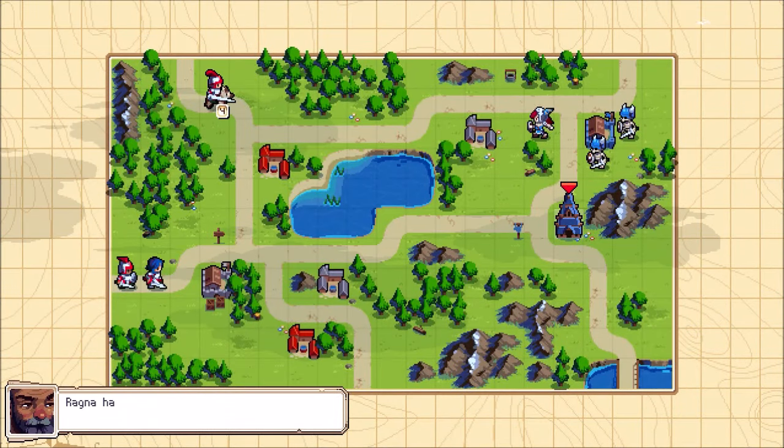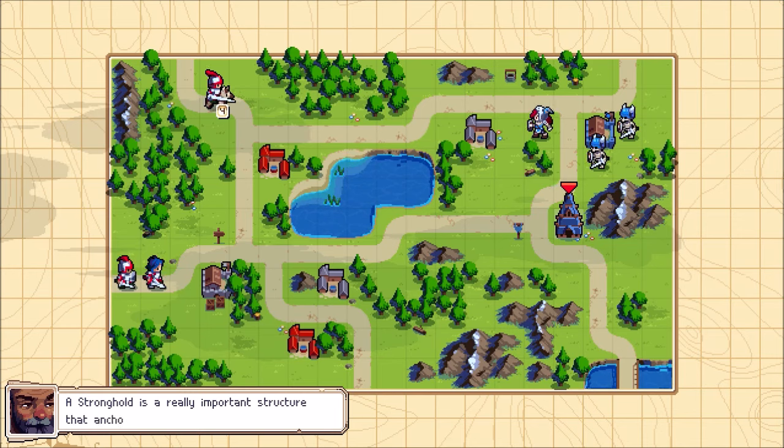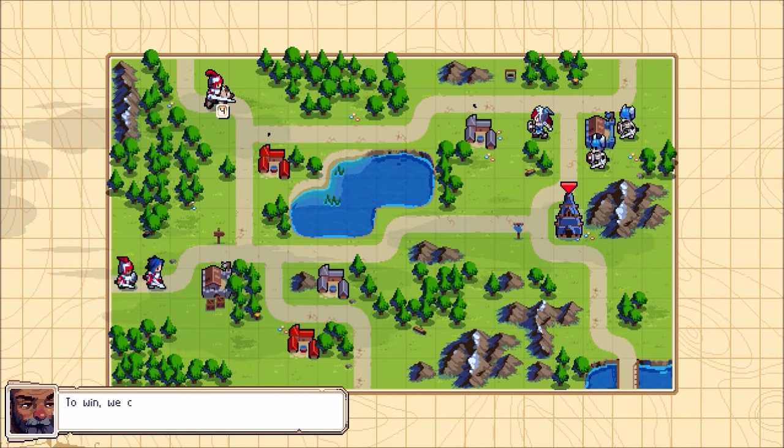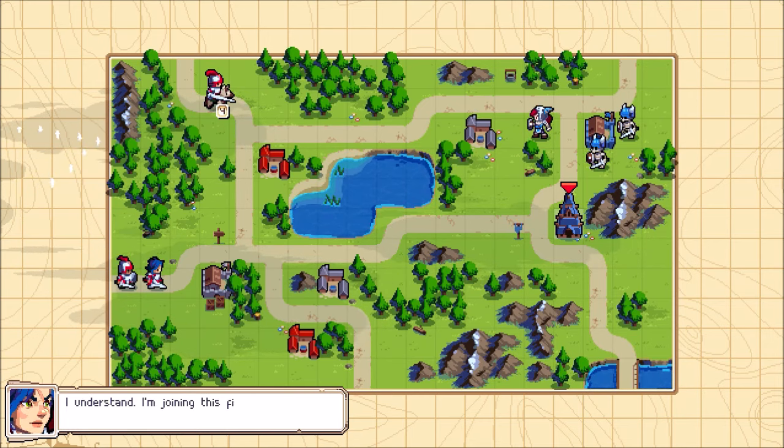I think this is what we're gonna learn about commanders. Ragna has moved deep into this region — she's even got a stronghold. A stronghold is a really important structure that anchors a faction to a region. To win, you can either defeat the stronghold or Ragna herself.